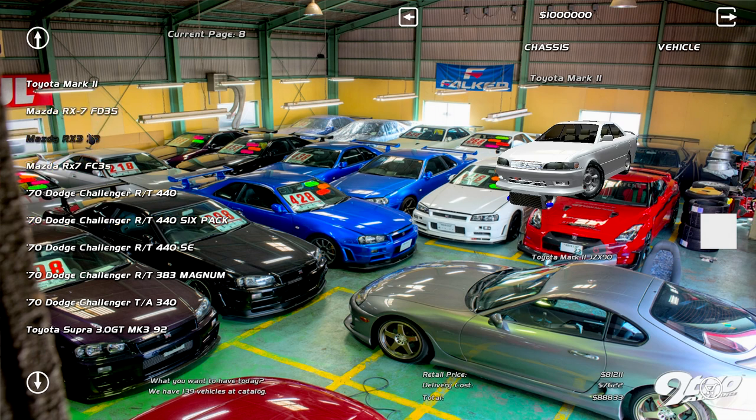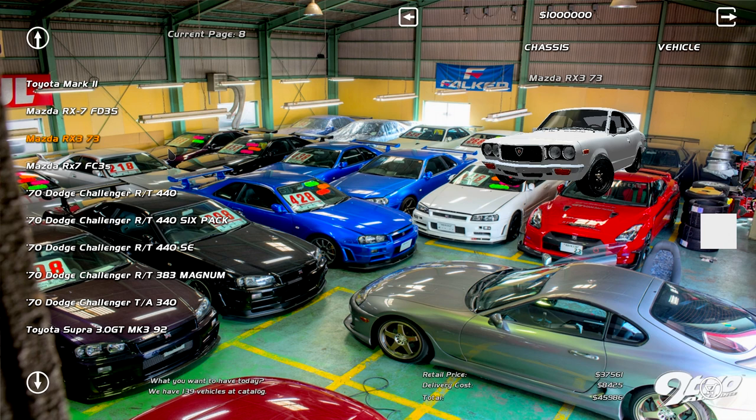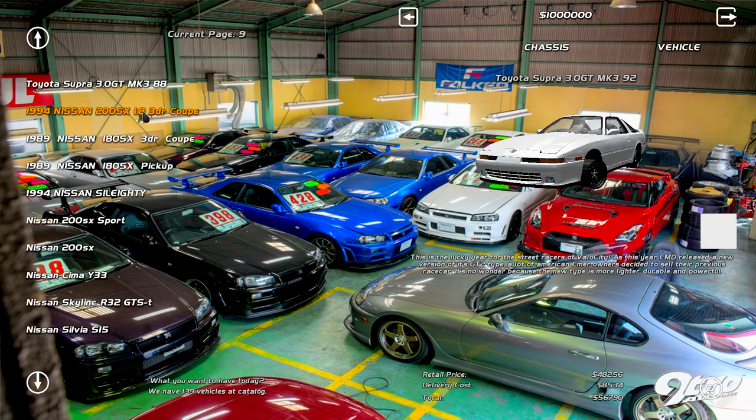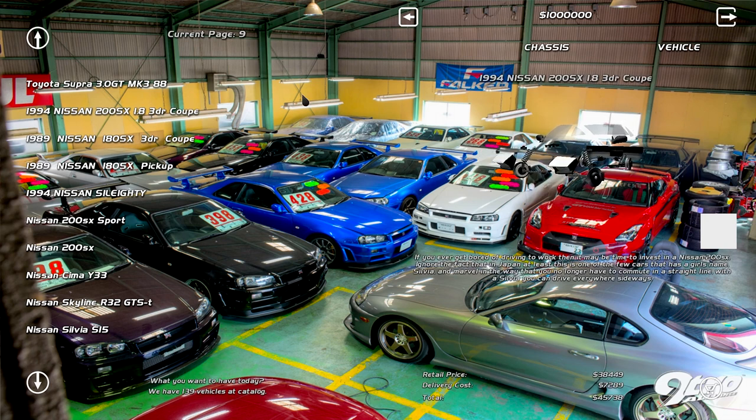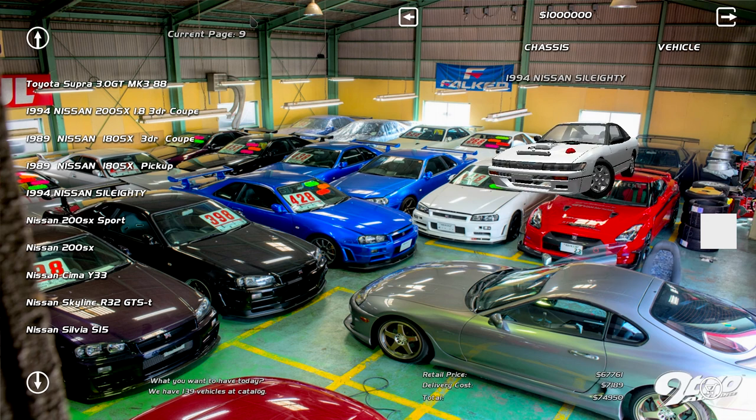We got an FD, we got an RX3 — this I have not seen, this is the oldie boy. We got an FD and FC, that's good. American cars, Mulu Super 3.0, GT Mark 3 Super. A 200, 1.8, CA18 — not the most exciting one. Three door coupe. Oh, Cil 80 — god bless, I love the Cil 80s, literally my favorite.